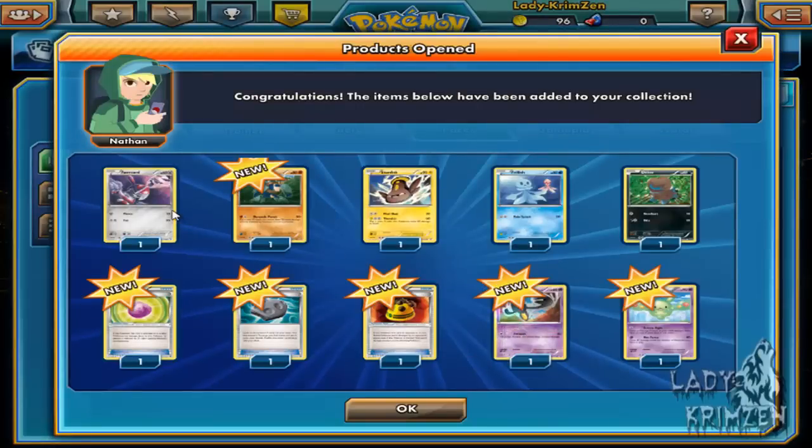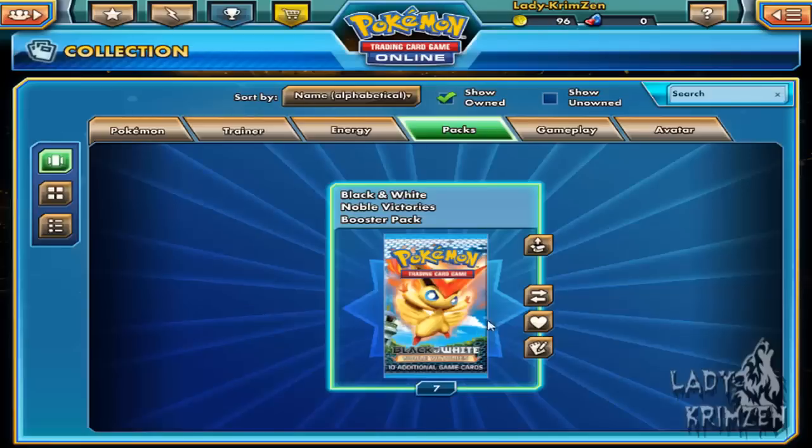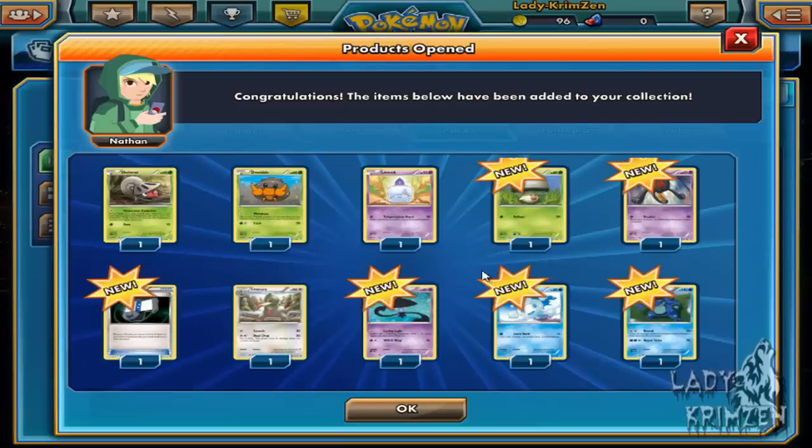Next we have Pignite, then a Golett, Stunfisk, Frillish, Deino, Eviolite. Rocky Helmet, Yamask which is reverse holo, and another Reuniclus — are you holo or not? No, you're not.